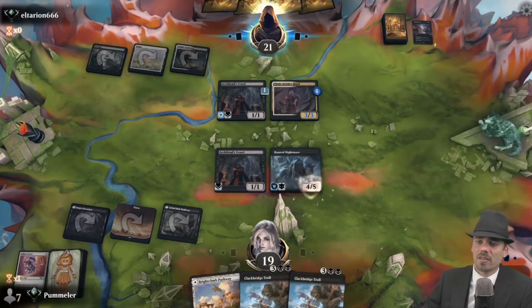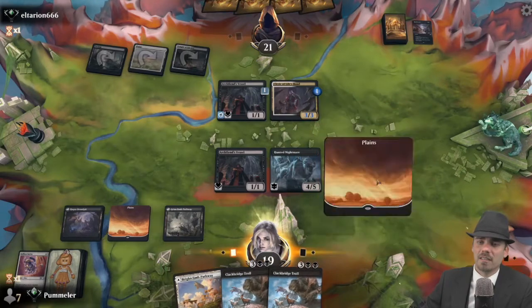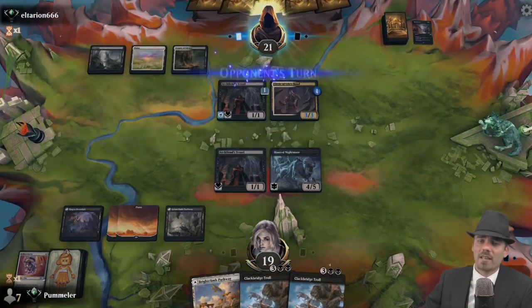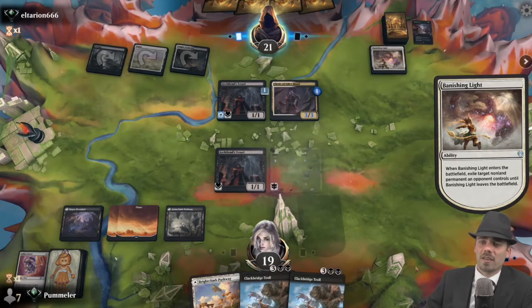We're going to crack Selfless Savior to save the Hunted Nightmare. Seriously doubt our opponent is looking to attack there. We'll hold back as well. Opponent attacks with the Archfiend's Vessel — we'll trade Archfiend's Vessels. Oh, Banishing Light — all right, fair enough. Okay, I will snap off this block.